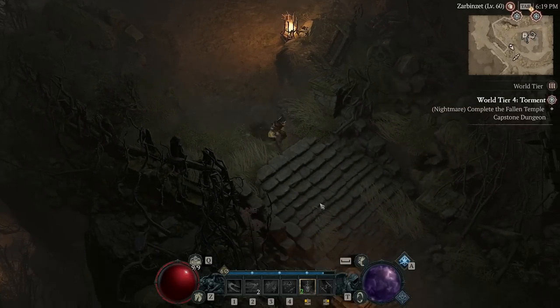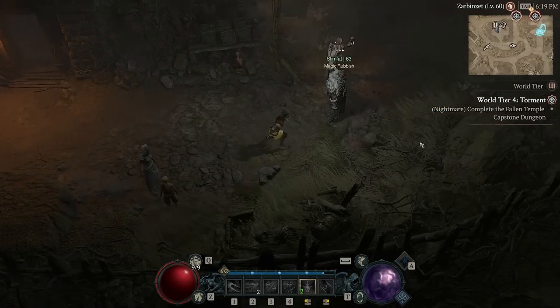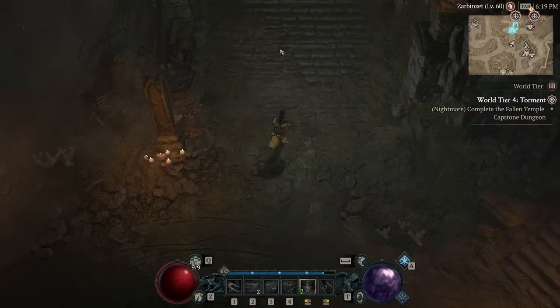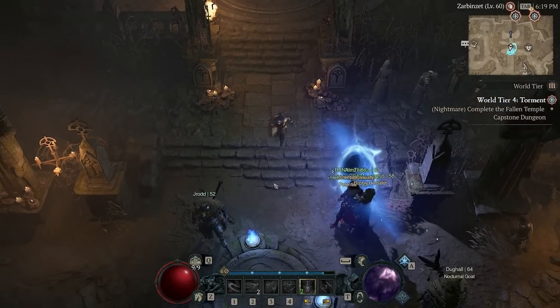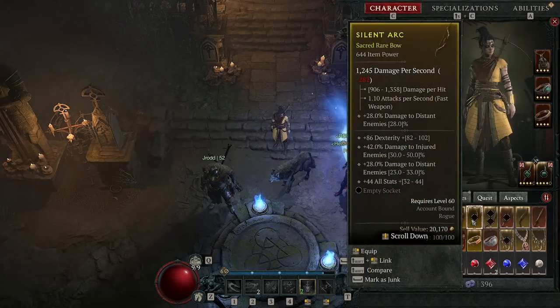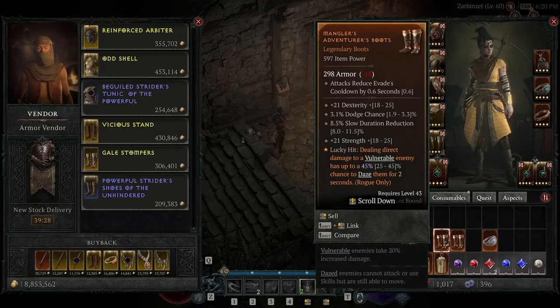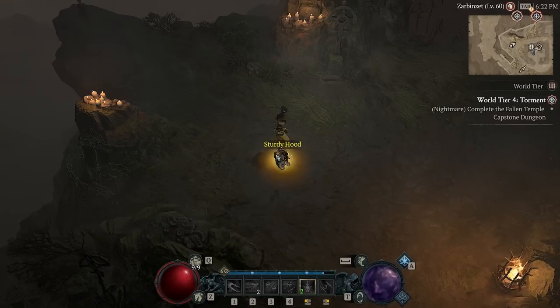You gain access to this system — the Tree of Whispers — after you complete the campaign. But once you unlock it, you have it unlocked for your entire account. So you could take brand new level 10 characters to go complete world tasks for the tree and then get a cache like this containing a lot of upgrades for your low level character as well. That's a top roll — we're keeping that.